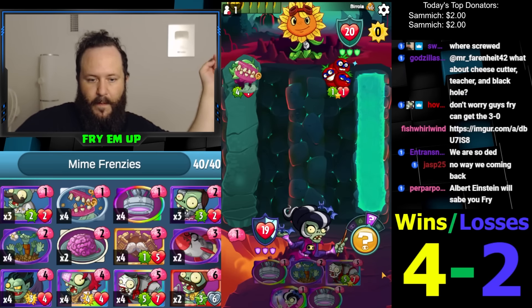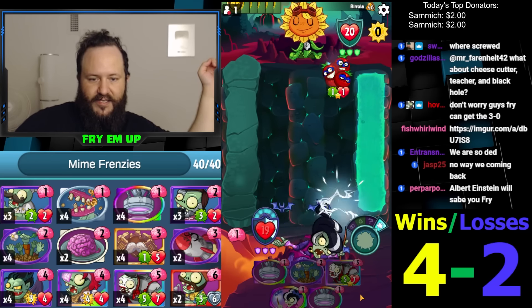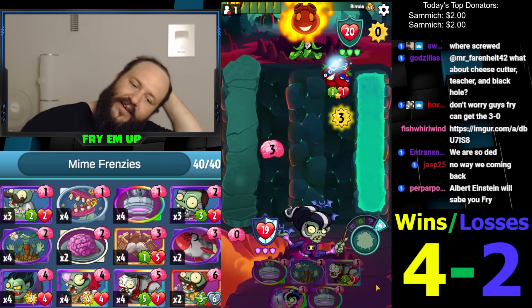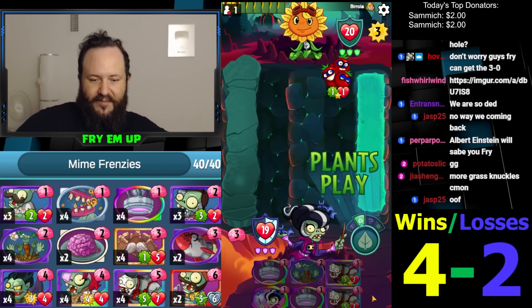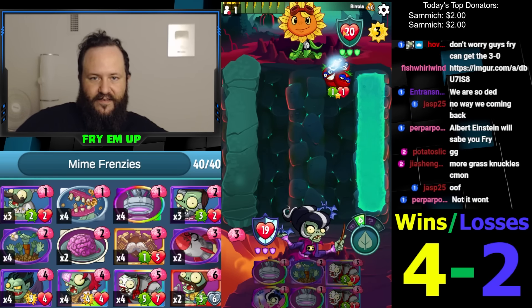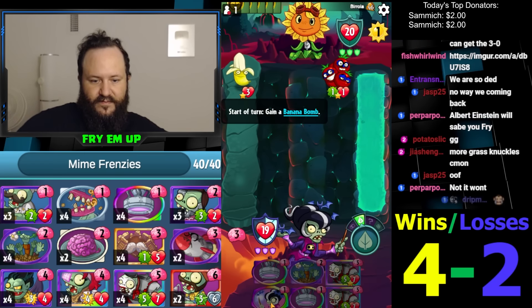Nibble, nibble! Give me the block charge — we're healing it anyway. I think we're gonna get some Mime combos here. There's no Braynana we have to worry about. I'll Extinction. We have to, cause the Banana Bomb kills and we'll need to Extinction it next turn anyway. We'll keep our Bats on the board. That's nice.